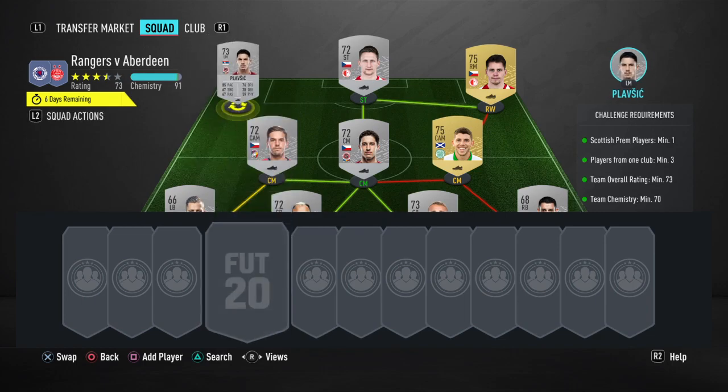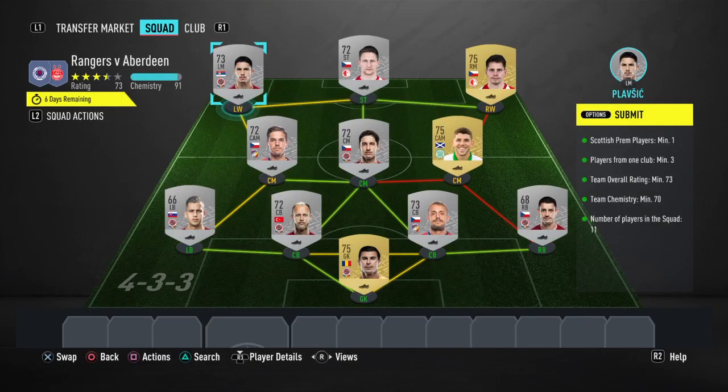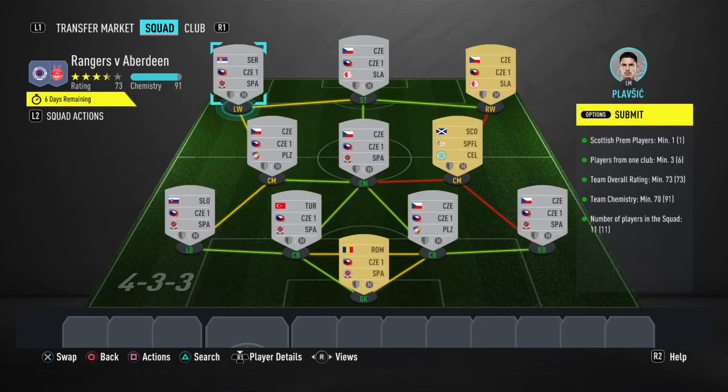And to finish off, Plavisic — Sujan Plavisic — 150 coins. That's it guys, really easy SBC there. We've absolutely destroyed the requirements.